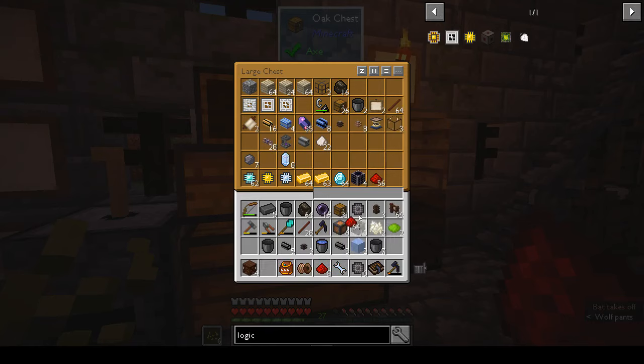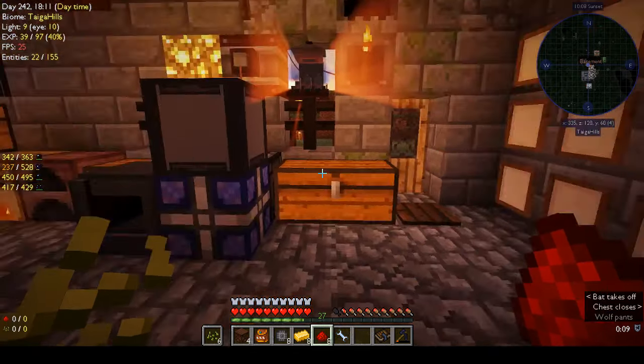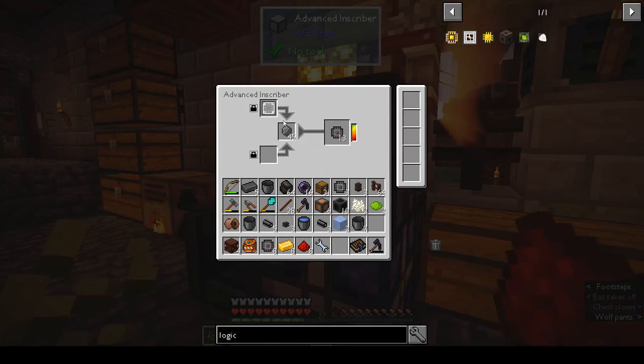We need eight redstone. Take that out as well. We need eight printed silicon and eight gold — we have ten, which is good.